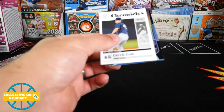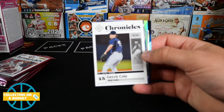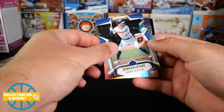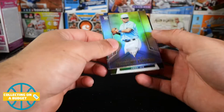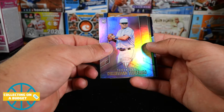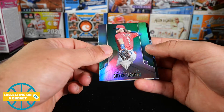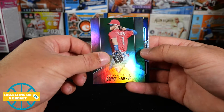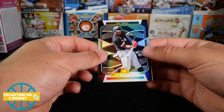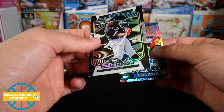First pack starting things off. Gerrit Cole — there's our Obsidian there. Jose Altuve, Rookies and Stars. Rookie — Yoshitomo Tsutsugo from Titanium. Bryce Harper green from Titanium, pretty sweet. Eloy from Obsidian — I love these cards, man. These are freaking awesome. And Ronald Acuna Jr.